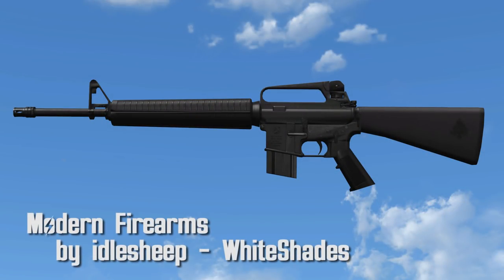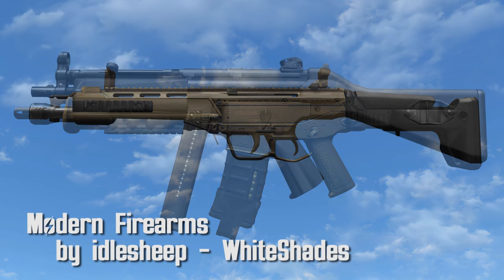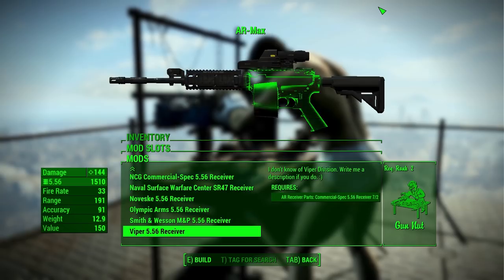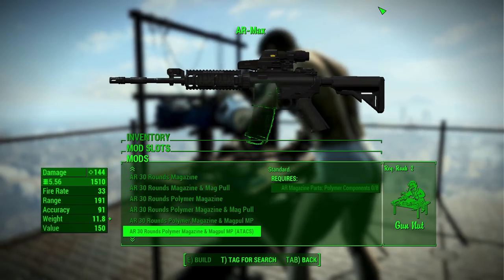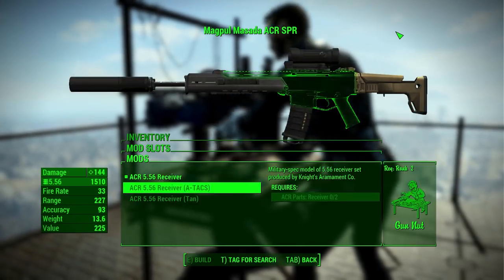Modern Firearms, Gunsmith Edition by Idle Sheep and White Shades. This mod adds three modern pieces of weaponry: the AR, ACR, and MP5. These are included in leveled lists as well, so enemies will appear with them. This is also how you mod your modern weapons, as you can't simply craft them with scrap alone. So you'll definitely be keeping an eye out when you're fighting enemies, because the amount of mods for these weapons is enormous.